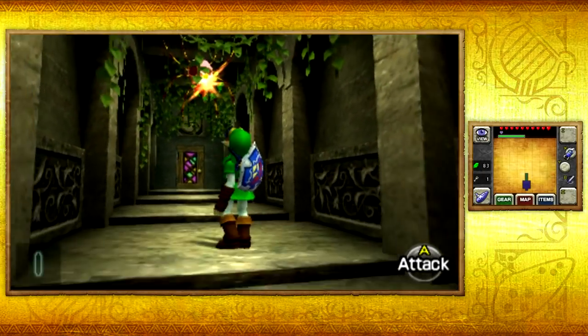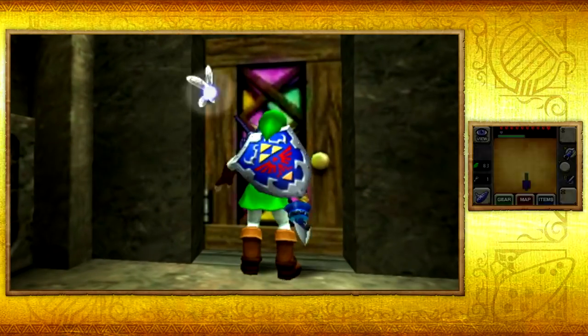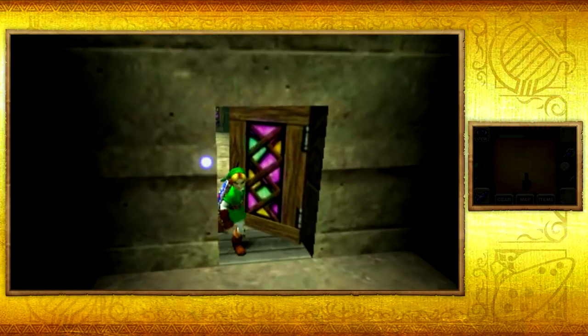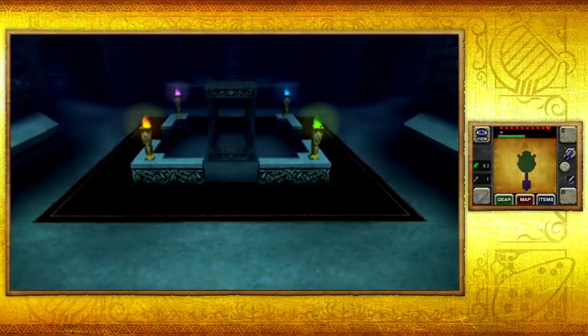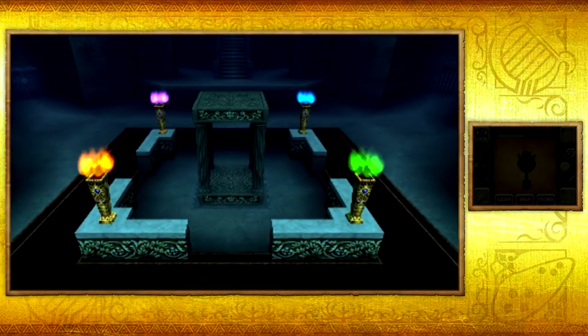Here's a skulltula. We can easily kill them with just one strike with the hookshot — you don't even have to wait for them to turn their back. The hookshot pierces through their hard shell. And look at that — different colors of flames. So pretty, but now it's gone.